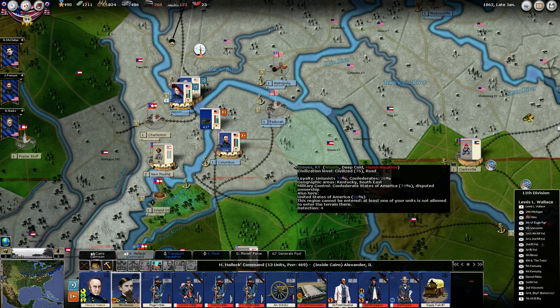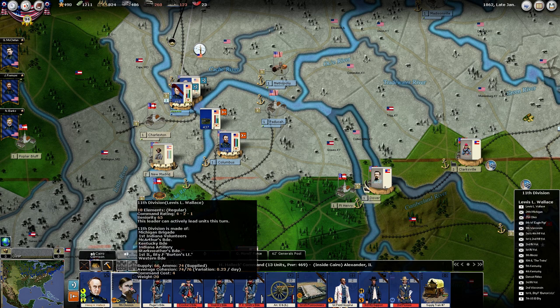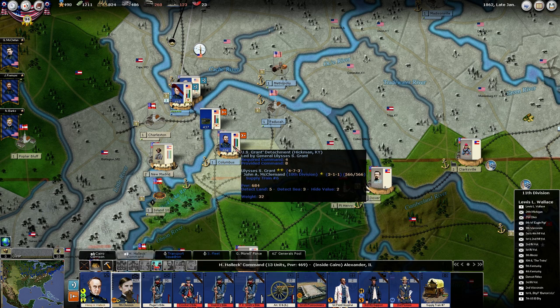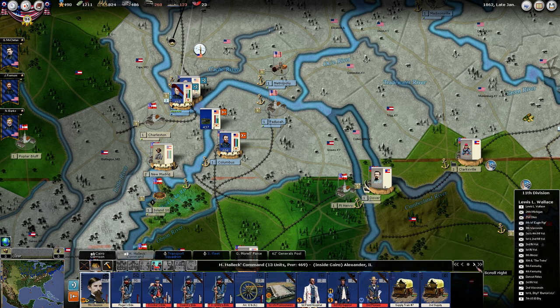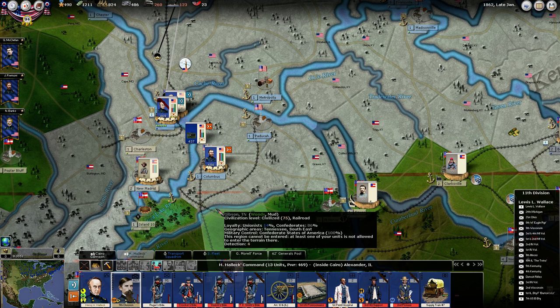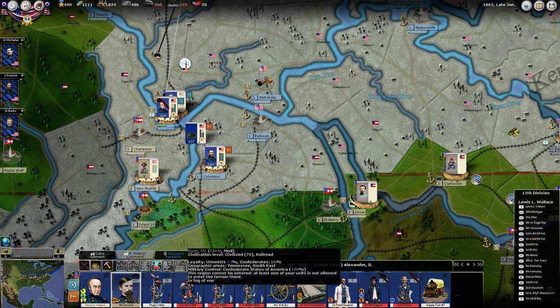We're starting to build up enough force here that I think we're probably free to bring Wallace out. We'll bring him and link him up with Grant, and then kind of turn Grant loose a little bit and see what he can do for us.